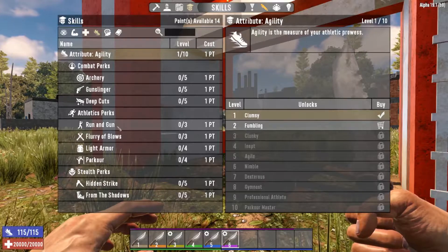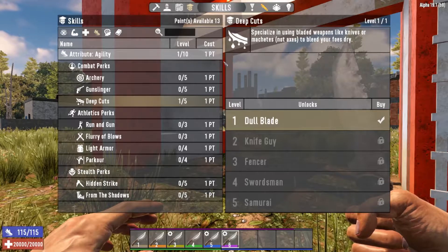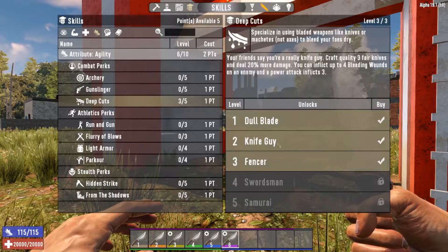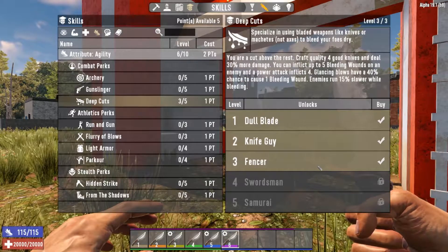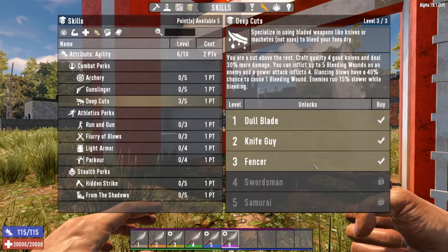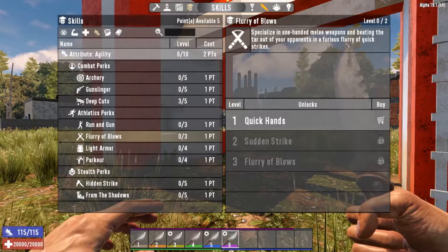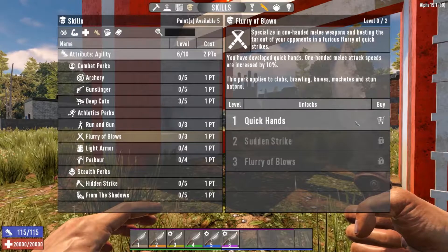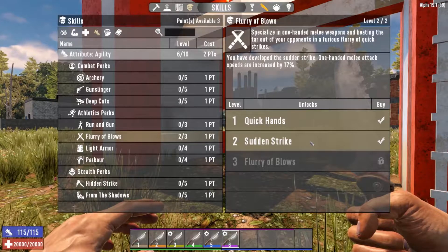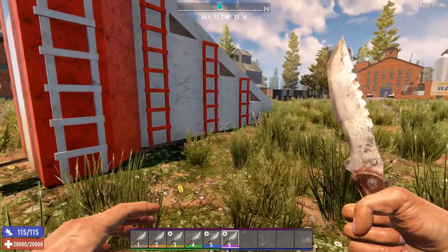It's important to look at the agility tree for knives — we've got what they call deep cuts, which we went through already. Let's give ourselves 6 points in deep cuts. At deep cuts Fencer, we're able to inflict 5 bleeding wounds and a power attack inflicts 4; glancing blows have a 40% chance. The other thing that goes well with knives is the one-handed weapon skill — a furious flurry of quick strikes. Sudden strike is going to give us a 17% speed increase with our knives. Deep cuts and flurry of blows is a good combination to use with knives.